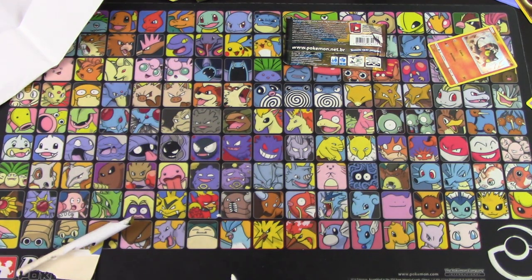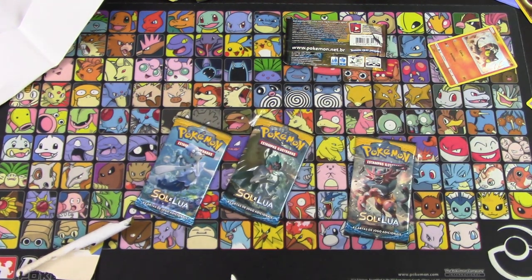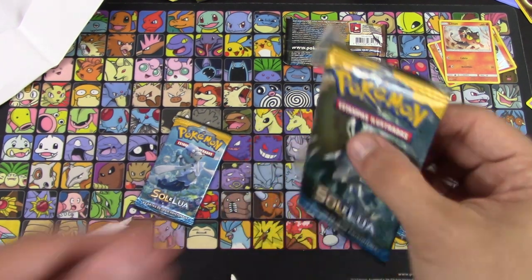This blister doesn't want to open. I have just as many problems as before. You have to stick your finger down at the bottom where the packs are — there we go. The packs are stuck together again. 'Soul Elua.' And like before, we got the Litten promo card.